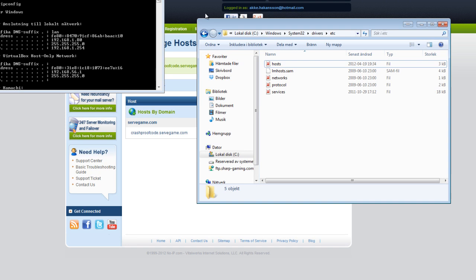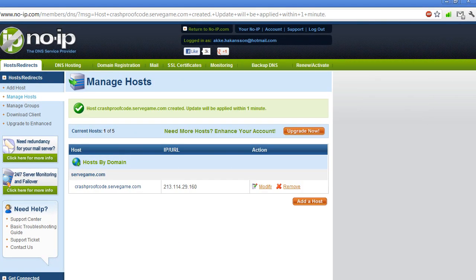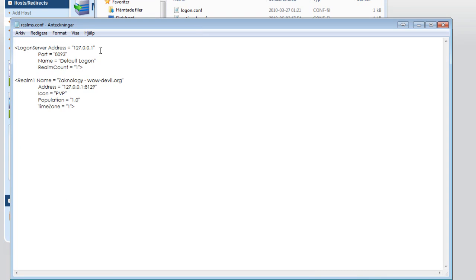Simple as that. Now open your private server configs and go to realms. Change the realm address to your DNS name and save the file.